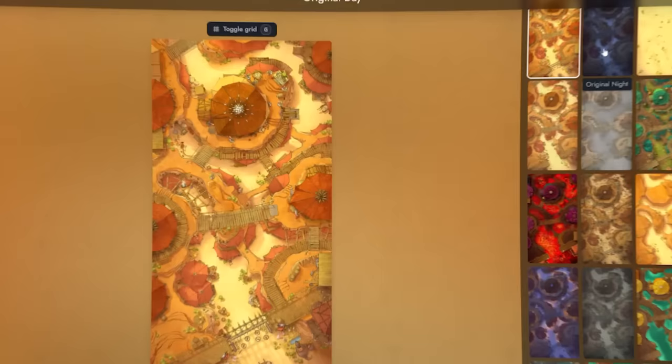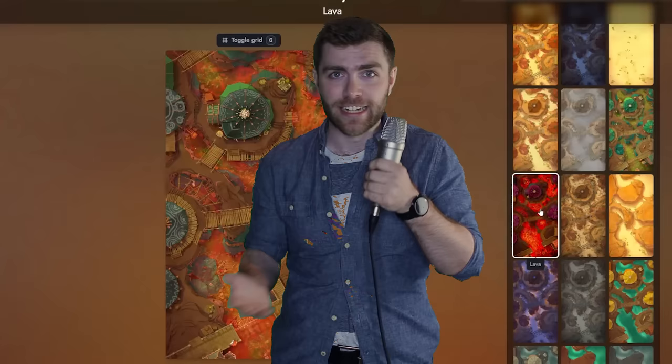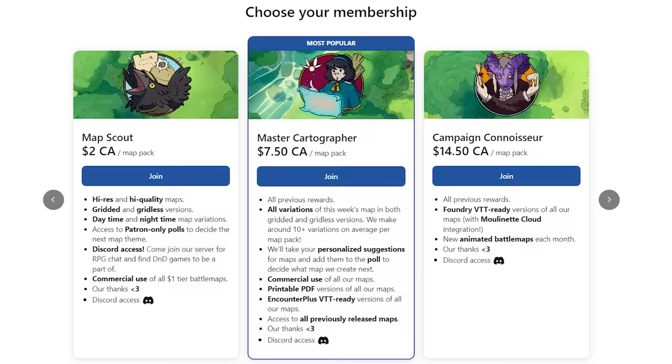They offer variations like day and night cycles. To gain access, you hike on over to their Patreon — link down below — and sign up as a master cartographer, gaining access to everything your heart could want. These maps are gorgeous, incredible, and varied.